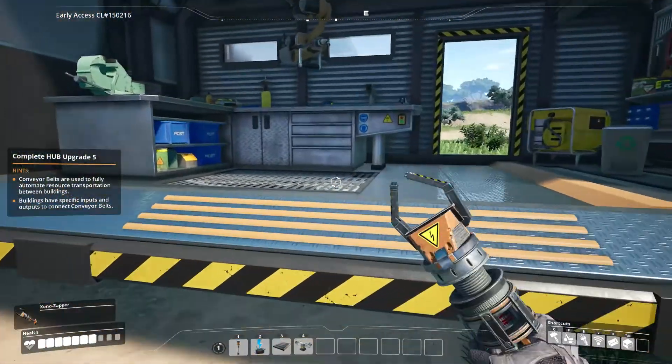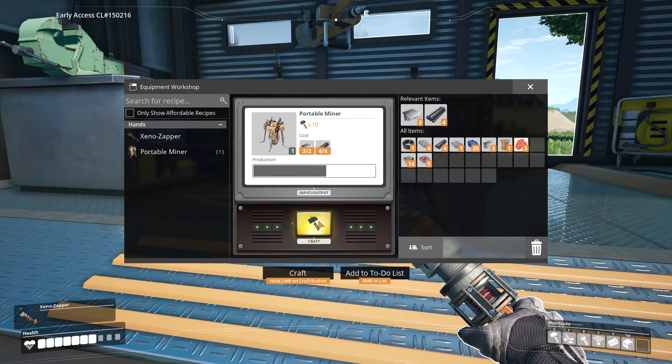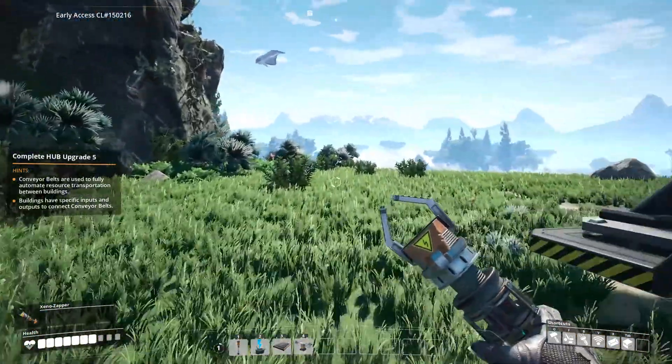Let's make these plates first. Okay, cool. Portable miner — it goes in the hands. Can we set up on a resource node to automatically extract the resource? Very limited storage space.